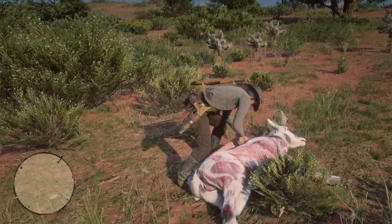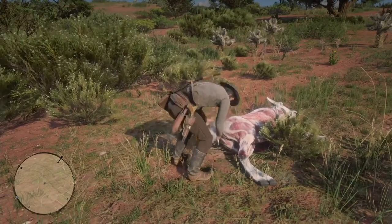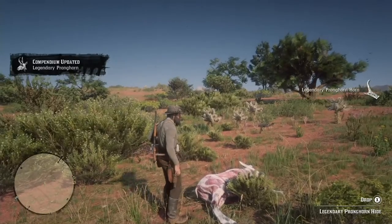After you skin the pronghorn, you don't need the antler for a trinket, but you need to bring the pelt back to the trapper. This is what fast travel is good for.